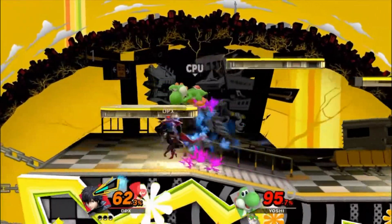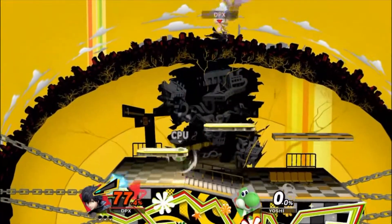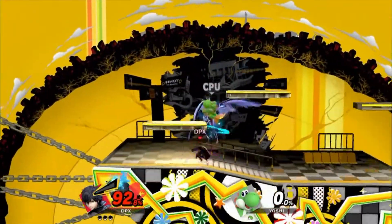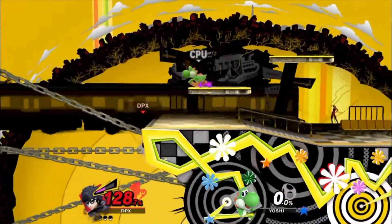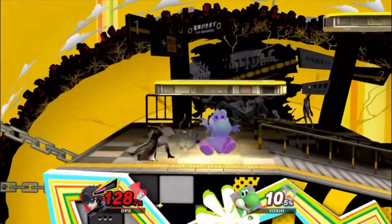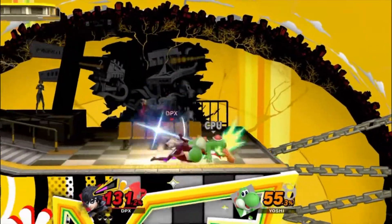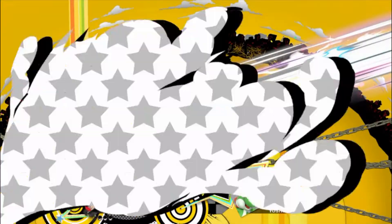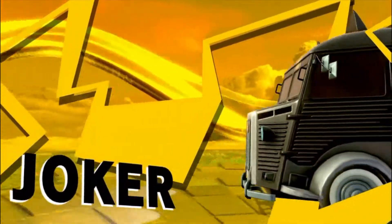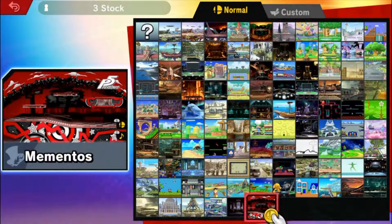So with a specific song your stage is blue, another song makes it green, another makes it yellow, and another makes it red. I don't know any other stage that does that — Mario Maker is never the same twice, but this changes color based on music, which is awesome. We also got a lot of music with this update, mostly from Persona 5 but also from Persona 4 and Persona 3.